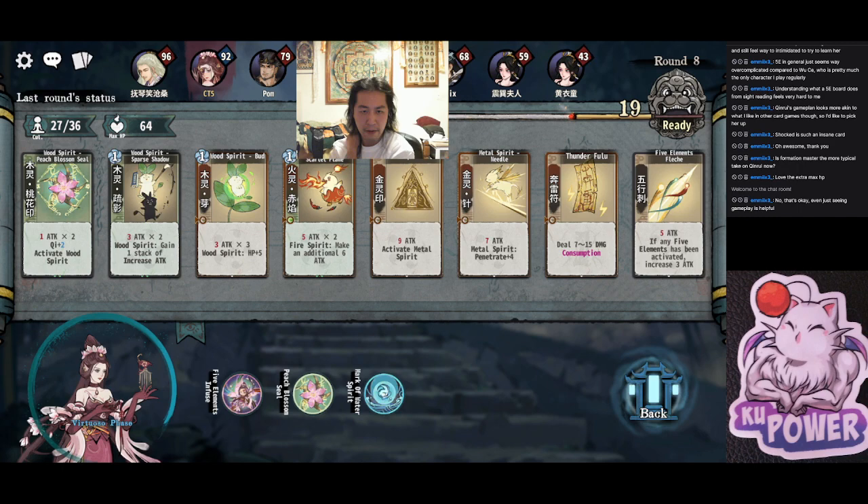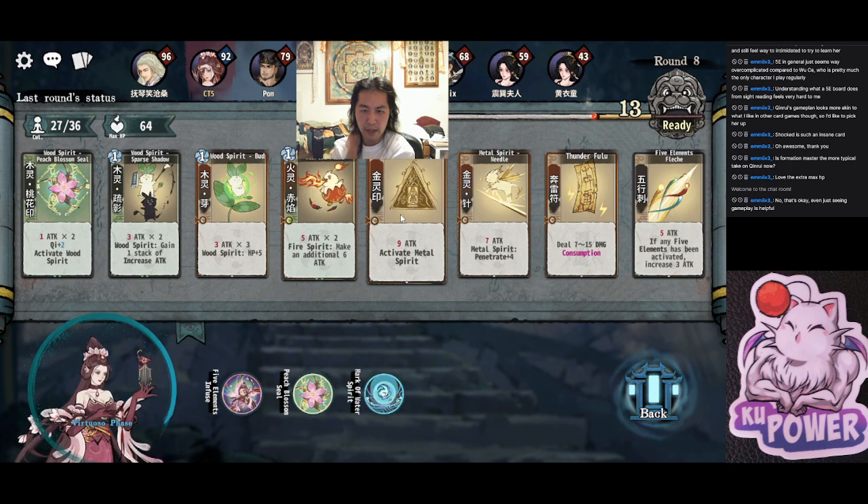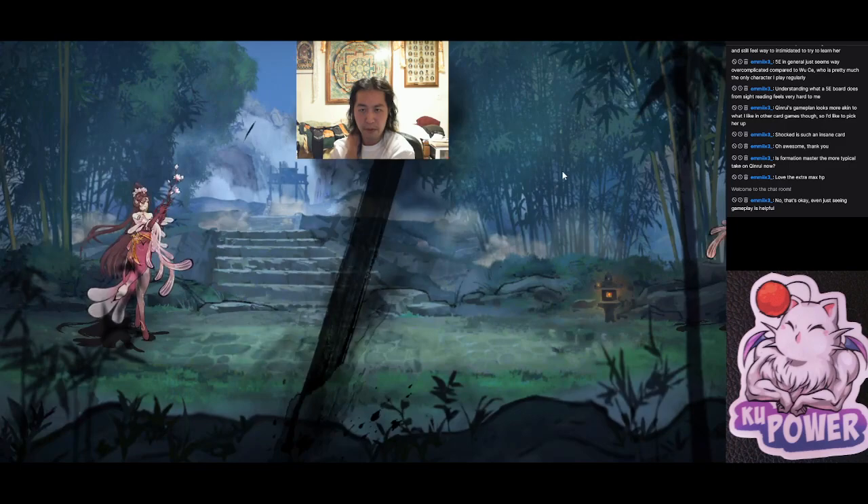We just want to position our Cliff well — one, two, three, four. We're probably going first unless they're doing shenanigans, so we want Cliff on four or five right now to either hit or block this one or that one. Both are good, or even this one down there if we want. I'm gonna assume we're going first.